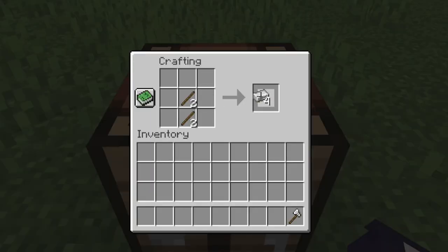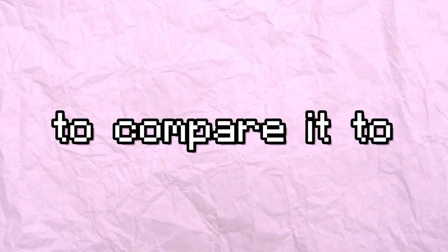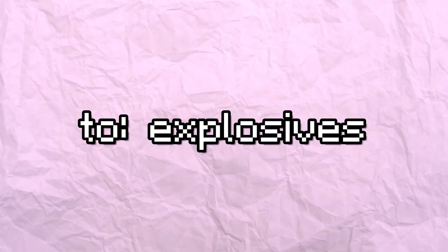I have four different sections of Minecraft items that we can put together to see which one is better. Let's first start with wood, because wood is pretty useful for making tools and beds and boats, and a plethora of other stuff you do need in speedrunning. But we have nothing to compare it to, so let's move on to explosives.